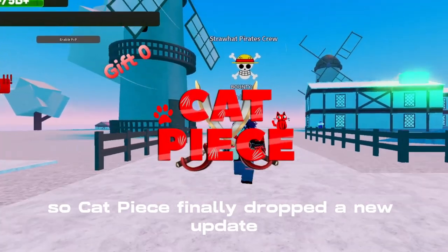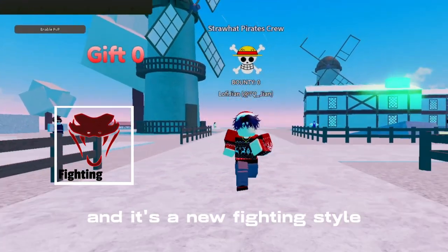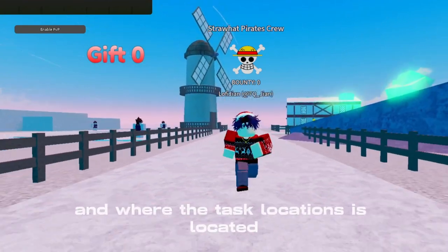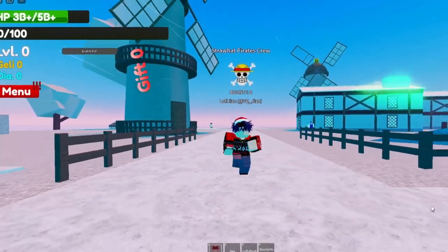Catpiece finally dropped a new update with a new fighting style, the Sanguine Art fighting style. Today I'm going to show you how to get it, where the task locations are, and the requirements.